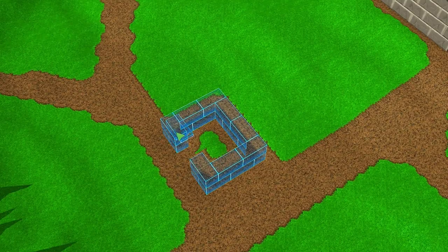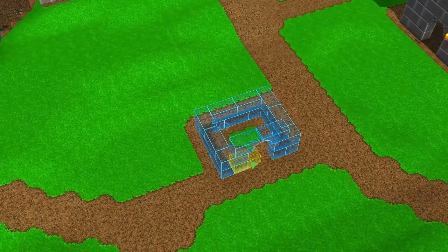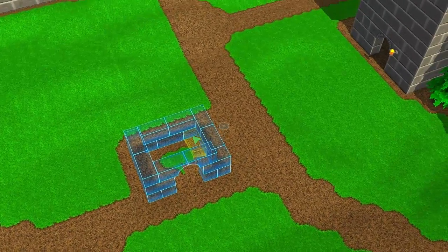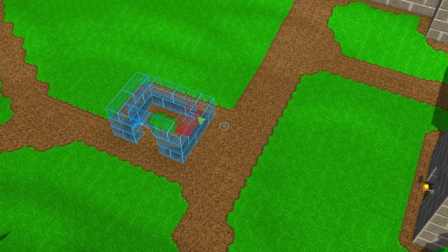You can see there's a half block, there's a full block, there's arch blocks. There's also a variety of other blocks, but we're not going to use them for this small outpost. Anyway, I'm getting close to something satisfactory here.